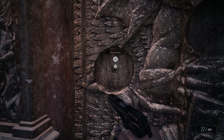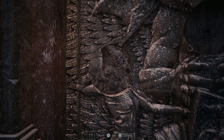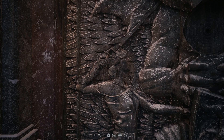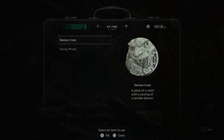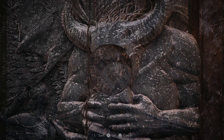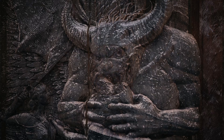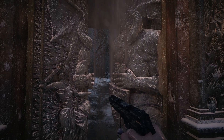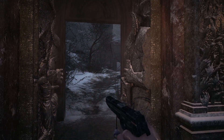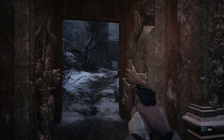Right here is the door that leads to the castle — insert your two crests, line them up, and that'll open it. I would suggest saving at the church first. Thank you guys so much for watching this, I hope it's helpful, and I'll see you in part number two where we'll be exploring the grounds of the castle. Thank you so much for watching and I'll see you in the next part.